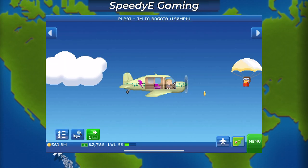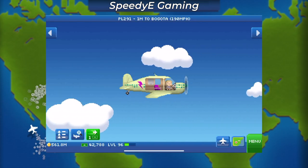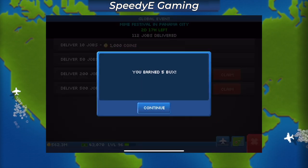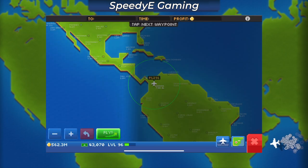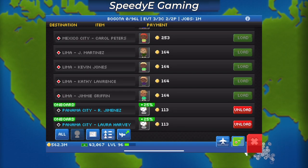Tim at Nimblebit did acknowledge that they're taking it slow with rolling out this plane class to larger planes. That's because larger electric planes with no flight costs would be very overpowered. That's why I'm hoping they implement some type of recharge period for electric planes.